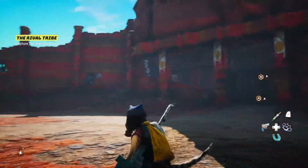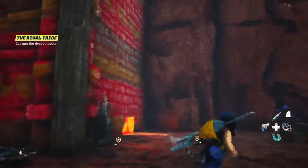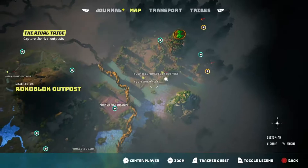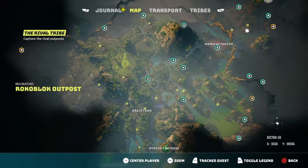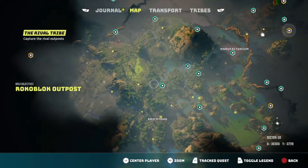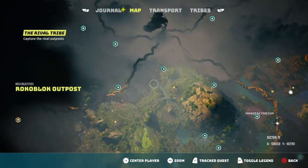Last episode we captured this Netra outpost, and this time I felt like I was a bit under-leveled last episode, so I feel like doing some sidequests this episode. I'm going to do... wait, what's this? Is it for Jumbo Puff? Yeah, I don't think we can do it now. I can't go there because of the radiation.